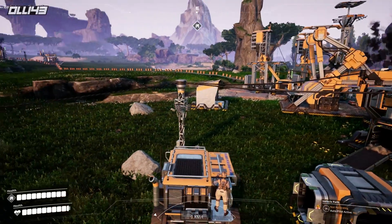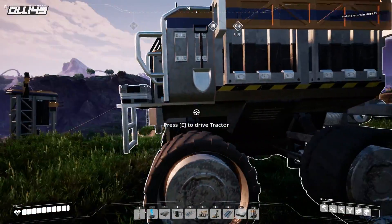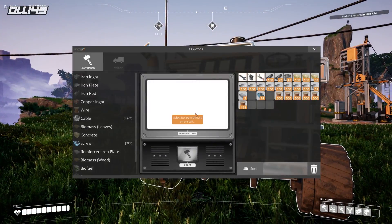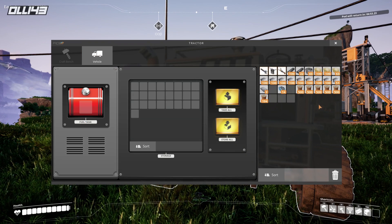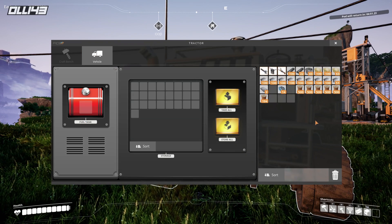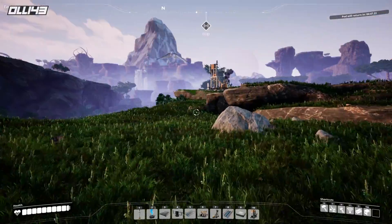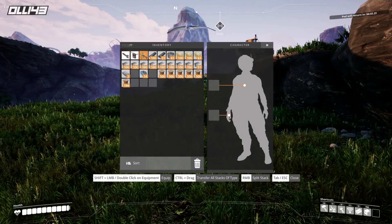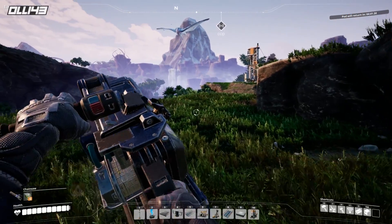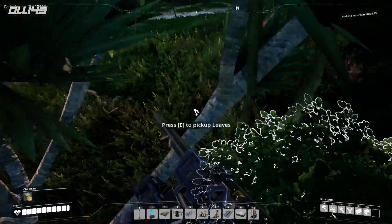Drive tractor. Wow, it's the first time I'm actually seeing myself. I guess I need to put fuel in it. Drive tractor, open workbench — vehicle, fuel tank. I've got no fuel. Let's go and get some fuel. Let's get my chainsaw. I don't know what I'm doing, but it's all good. The people here are the people that care, so let's go.